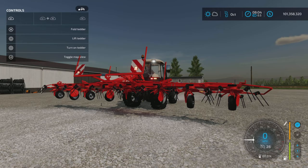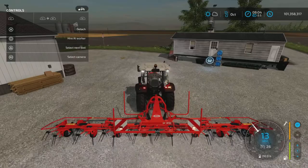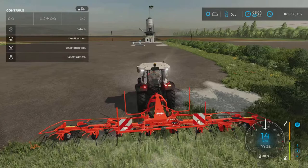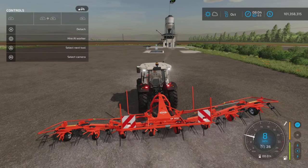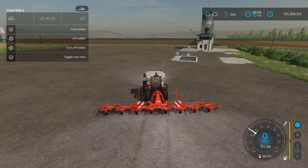L1 and circle lowers the implement. You can see it's very flexible — the wheels contact the ground and it conforms to the terrain as you move forward. It's flexible enough that it will follow the ground contours and won't miss any spots.